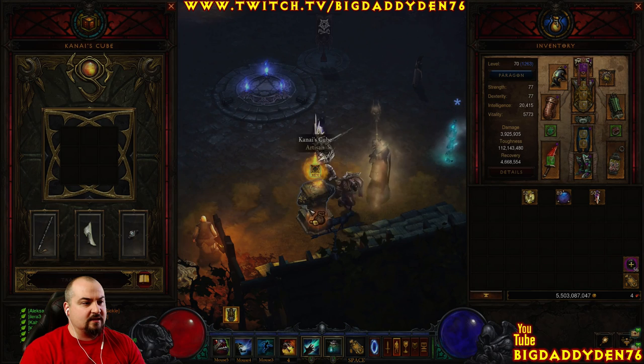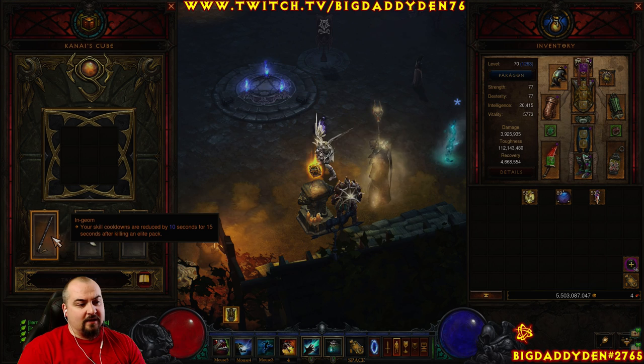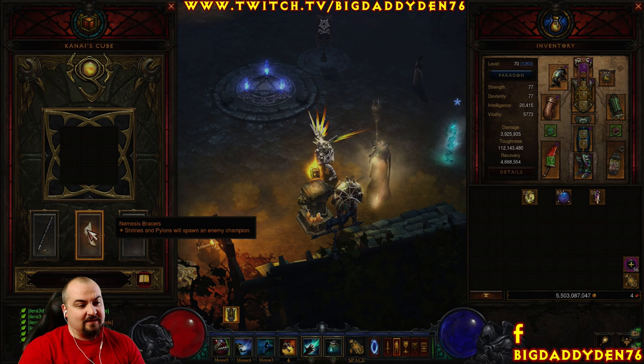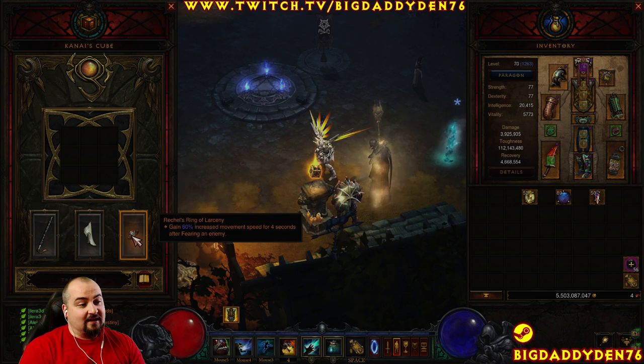In the cube we have In-geom. This is all about killing elite packs or Goblins — as soon as you kill an elite pack or a Goblin you get 10 seconds of cooldown reduction, which lets you spam Spirit Walk and Horrify like crazy and move super super quick. We've also got Nemesis Braces in the cube. As a speed farming build you always want regular elite packs — more elite packs equals more speed, and of course more Death's Breaths and legendaries.